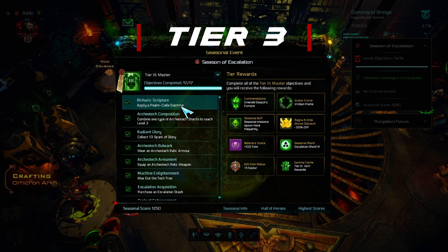This one is also the same as before: just right-click one intel and then equip at least one tarot card to the mission that spawns. This one should also be obvious — just put points in every skill of one tree and do this three times.